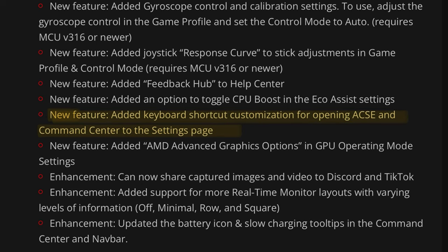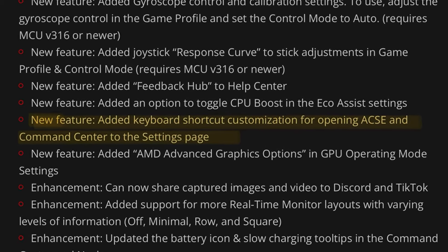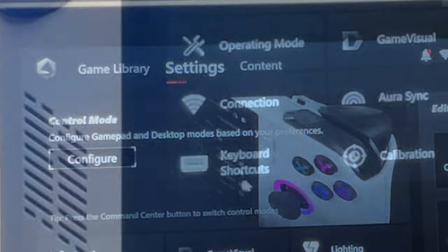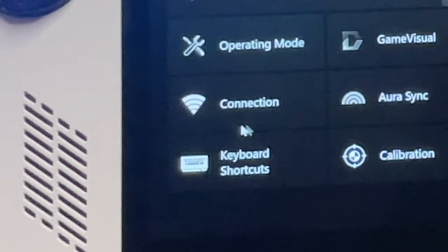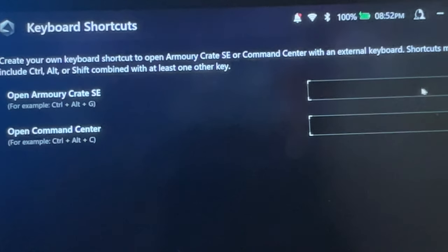Another new feature is keyboard shortcut customization for opening Armoury Crate and Command Center in the Settings page. Head into Settings and there is now a brand new Keyboard Shortcuts button. When we click on this, we can set our own shortcuts for use with an external keyboard to open Armoury Crate and Command Center.